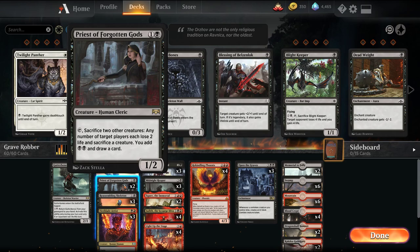We're playing 2 Priests of the Forgotten Gods, a 2-mana 1/2. You can tap it to sacrifice 2 other creatures, and then any number of target players lose 2 life and sacrifice a creature, while we get to add 2 black mana and draw a card. When we can get this off, it's very powerful in our deck because we can keep getting the creatures back.